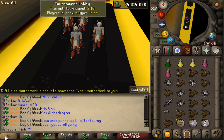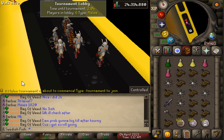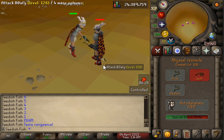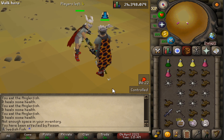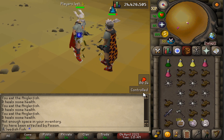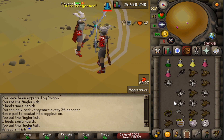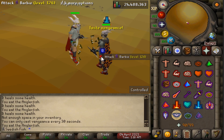Six people in the lobby with two minutes left. Here we go — I just whip spec'd them, no way! He's trying to kick me but that was an easy fight. Second fight — I didn't even mean to use my spec but that was a 40 G-maul spec. Good fight, one more guy left — we're in the finals!